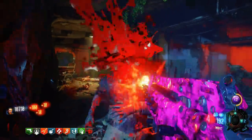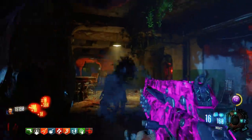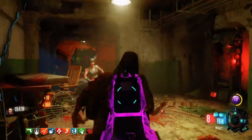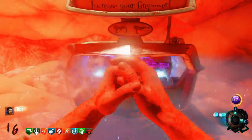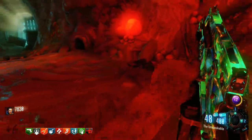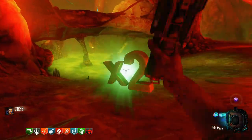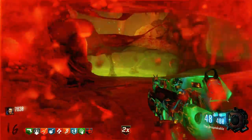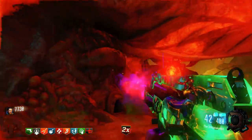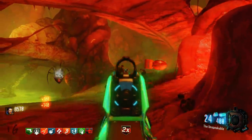One thing to note about BO3's guns as a collective whole is that they are all usable — all viable in one way or another, one strategy or another, mainly because of Gobblegum and Double Pap. There is not really an outlier, there is not a bad gun in this game. I feel like this was the first COD Zombies game to really experiment with ARs on the wall consistently. In the past, they were mostly shit — mostly SMGs and shotguns were put on the wall.